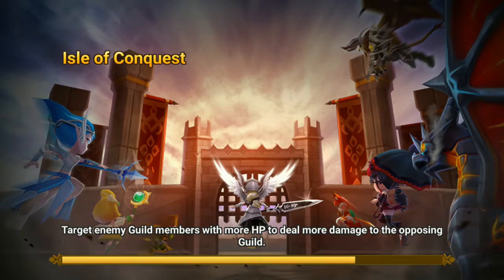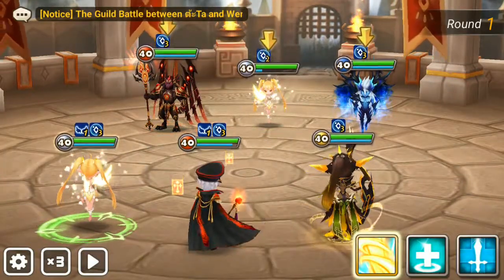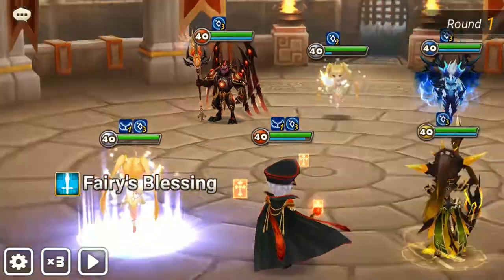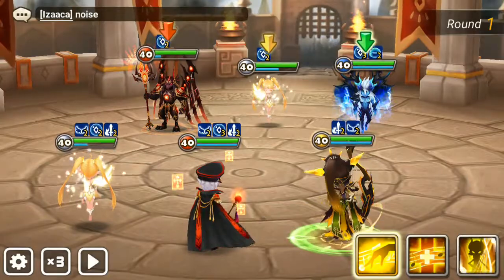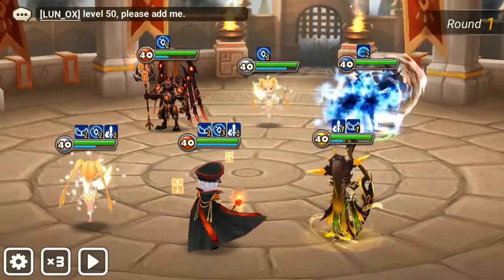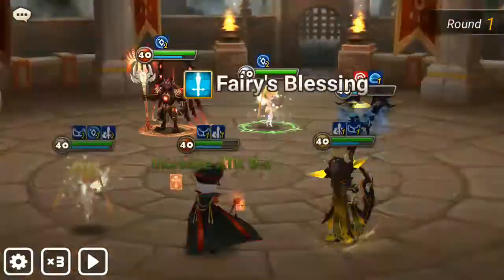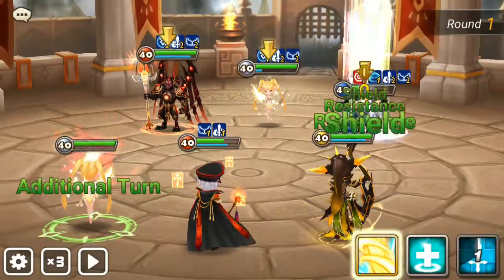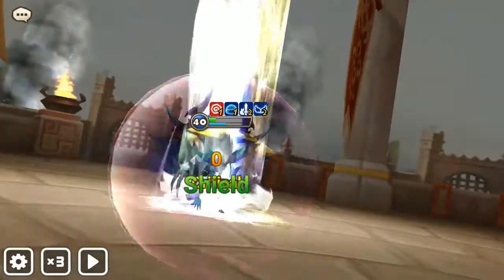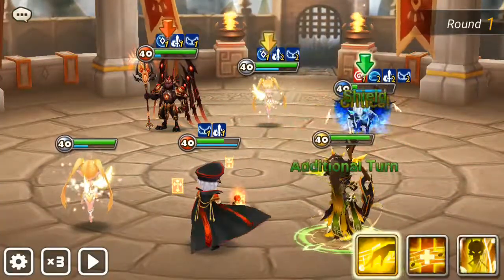I just hope Jean doesn't die — if Jean dies then this is pointless. The enemy Fran moves first because she has speed lead, so it doesn't matter. We need to kill the Theo — we can ignore the Khamun shield on Theo. We almost kill Theo; I didn't pop Duo so that's kind of bad. If we had popped Duo we could have killed him, but now we'll just keep hitting Theo.